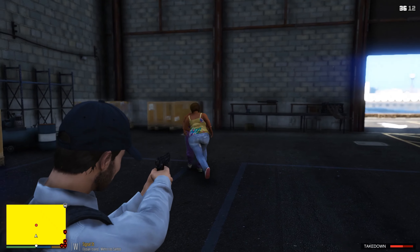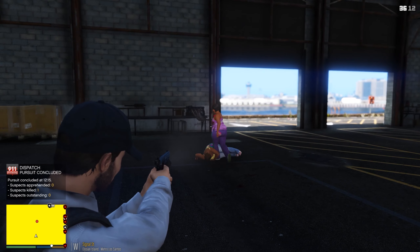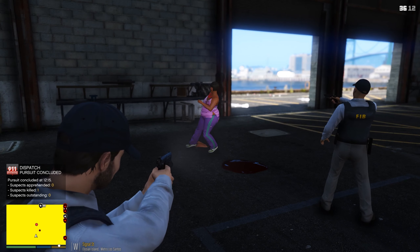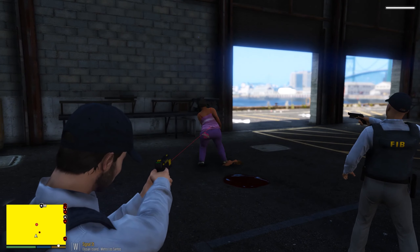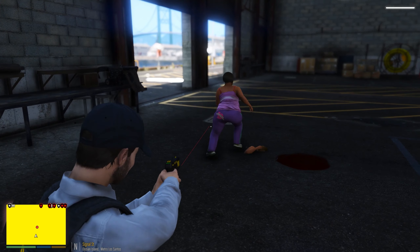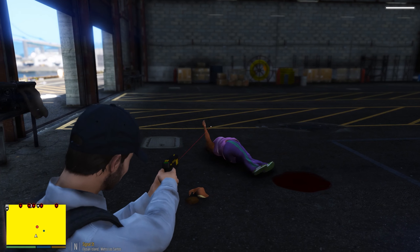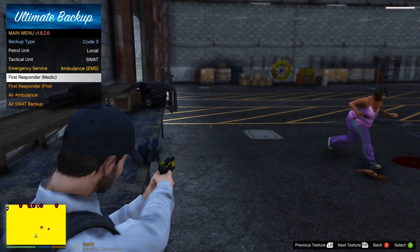On the ground! On the ground both of y'all! Why did my partner have to shoot at her? I don't understand — this one is going crazy now. Stop, stop, stop. Now she's going crazy. Get on the ground, lady. Agent 241, send me a medic to my 20 — one individual. Code three, first spawner medic. Ambulance, assistance required in Alicia Island.